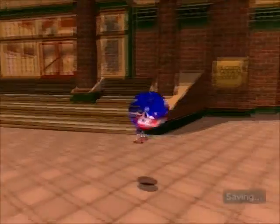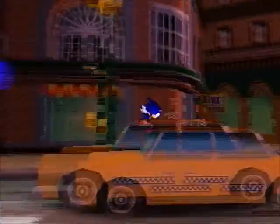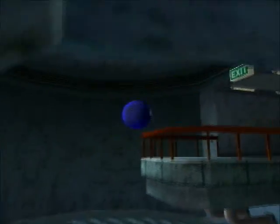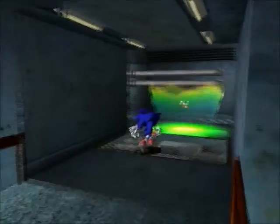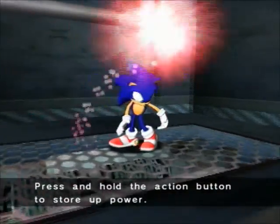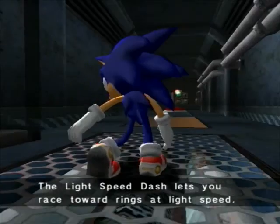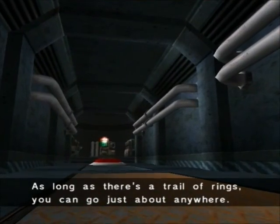This is the first Sonic game to have different upgrades that you can get for your characters. One of the upgrades for Sonic — there was a car here that I forgot to show off — so we couldn't go down into the sewers just yet. The power-up here is easy to get: just hold down the jump button to jump up higher, hold it down longer to get higher. Once you have enough power, release the button and you can do the lightspeed dash. The lightspeed dash lets you race toward rings at lightspeed — as long as there's a trail of rings, you can go just about any way.